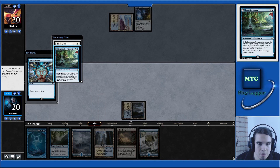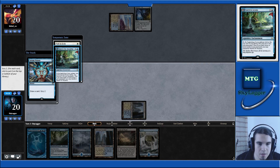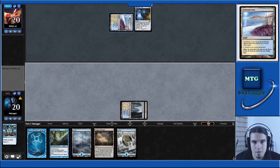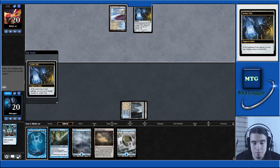Search for Azcanta and Path to Exile — I think I want both on top. Let's play Hallowed Fountain tapped. The plan next turn is to Spreading Seas one of their lands, if they play some sort of third color.